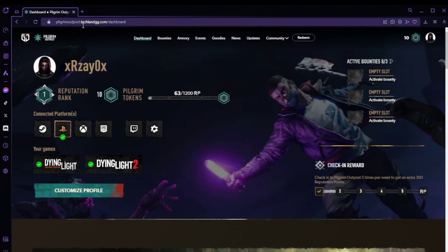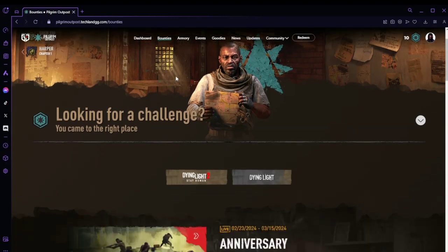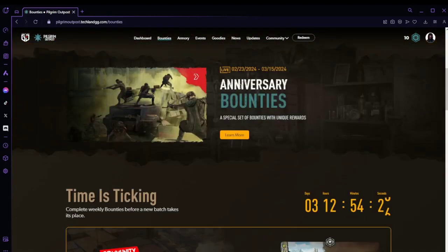You want to hit pilgrimoutpost.ticklinggg.com/dashboard and once you're there, make sure you're logged in and all that stuff. Hit up to the top here, you'll see Bounties — give that a click. Then we're going to scroll down. Anniversary Bounties is what we're looking for. Hit Learn More, click that button.